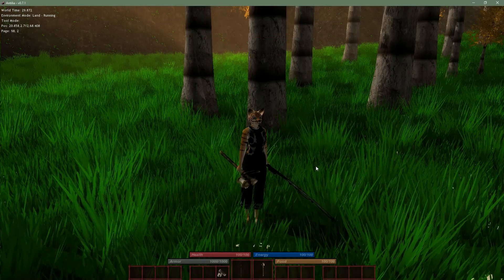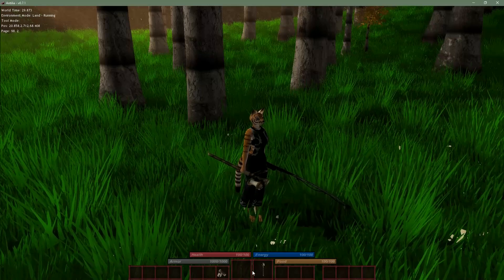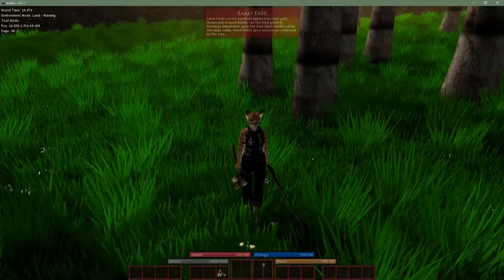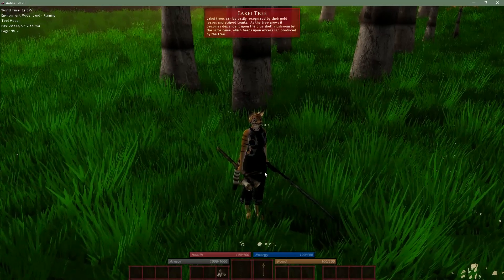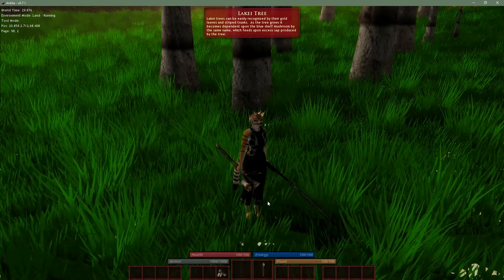As you'll recall from the previous video, one of the things I've been working on is getting equipment to equip into the character's hand slots and visually appear to be equipped on the character. As you can see, I've got a few more of these working — I've still got quite a few of them to go. Let's go ahead, I'm going to equip an axe and I want to talk about the next point.